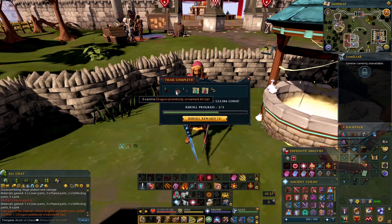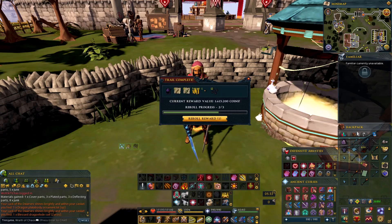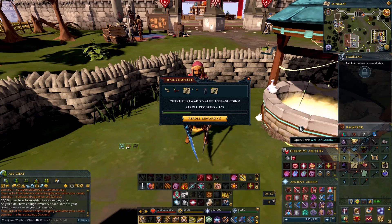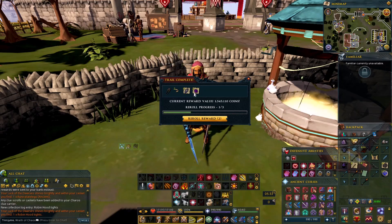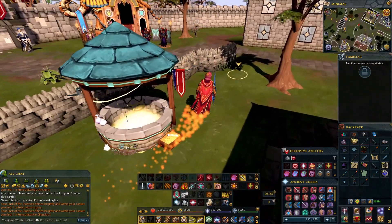This is already horrible — dragon plate bodies cost too much, that's pretty much a waste. The antifyre potions are actually really good, I'll take those. Master. I'll keep those. Oh, robin hood! Not bad. No, I don't need Miscellania. I always need to make space — continuing on. Master clue, okay.